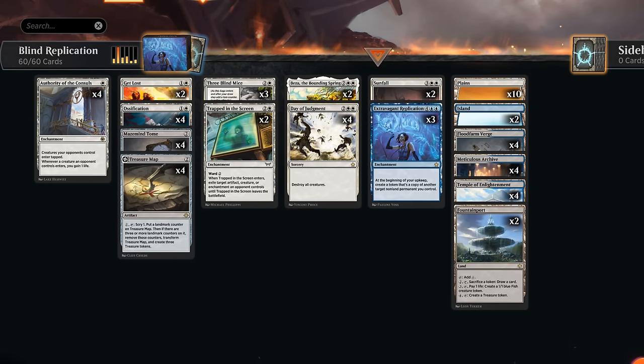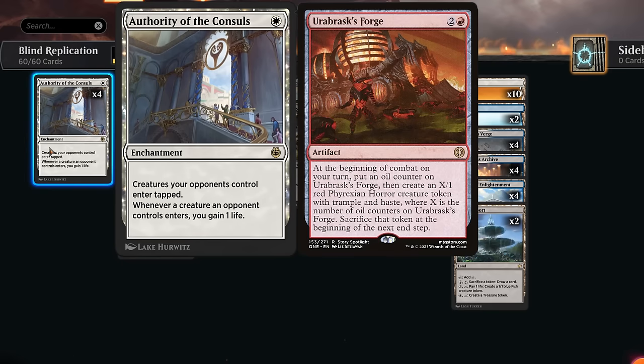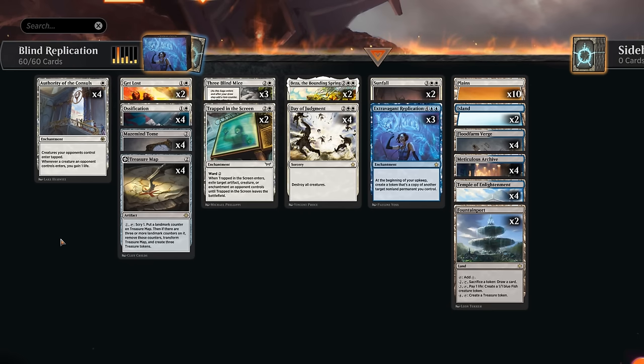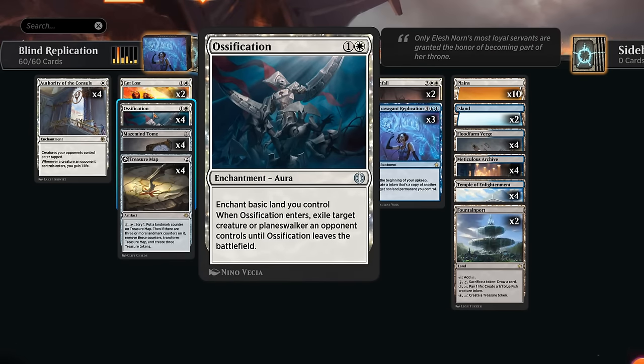In the meta game with a lot of burn decks and hasty creatures, four copies of Authority of the Consuls is pretty important — opposing creatures enter tapped and we gain one life when a creature enters. That's also great against Obroask's Forge specifically. At two mana we have Get Lost, good at answering enchantments at instant speed, and Ossification to exile opposing creatures and planeswalkers. We have plenty of basics to enable it, and it's something we can eventually copy with Replication.